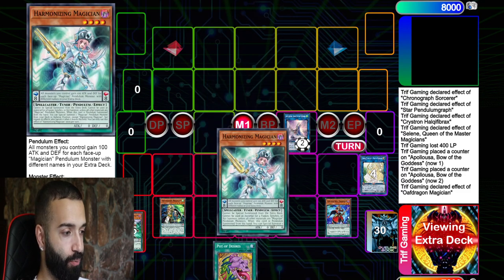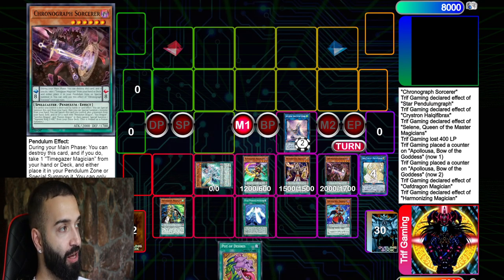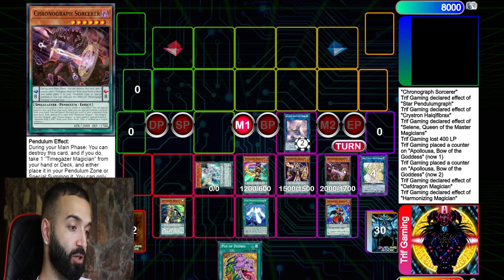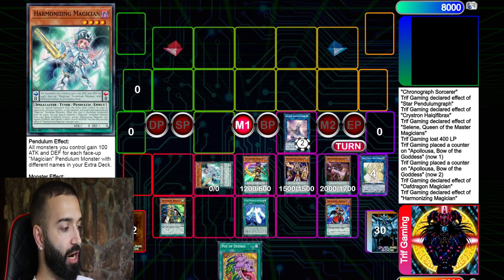Here we use Oaf to add the Harmonizing. Chronograph is just insane in this deck — Chronograph equals two extenders because Chronograph will bring out Time Gazer. You use Chronograph to special summon both out, because you always link-special summon under link threes like Master World 3.